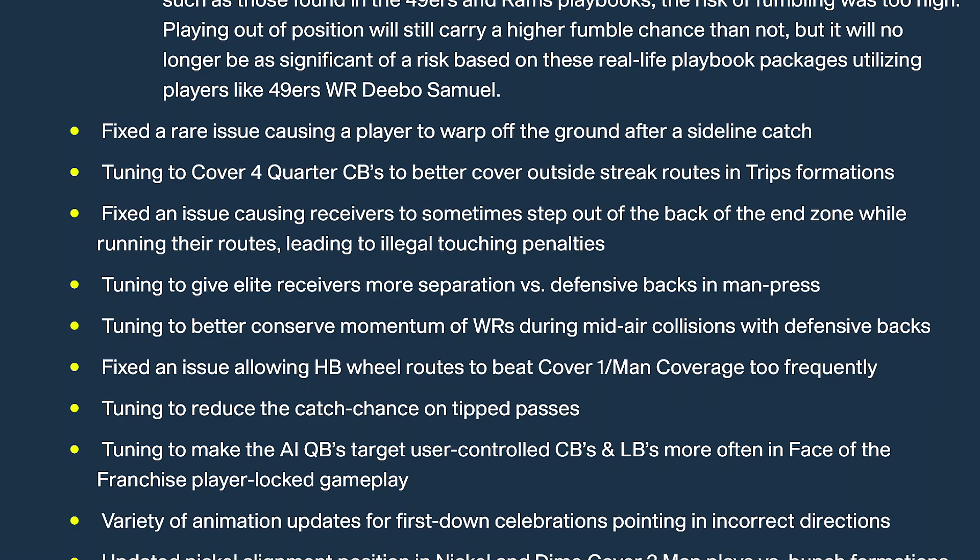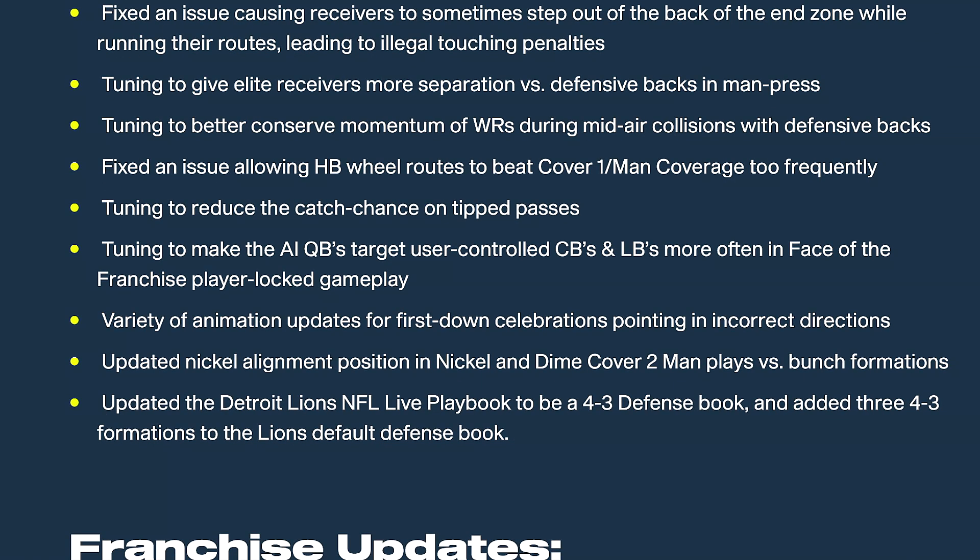Tuning to better conserve momentum of wide receivers during mid-air collisions with defensive backs — though that doesn't tell me anything about aggressive catching, which is a big issue I need to know about. Fixed an issue allowing halfback wheel routes to beat cover one man coverage too frequently. Tuning to reduce the catch chance on tip passes — you know how whenever the ball gets knocked around it automatically goes to the offense or defense for a catch. That catch chance is probably going down, and it could also apply to defensive line interceptions.